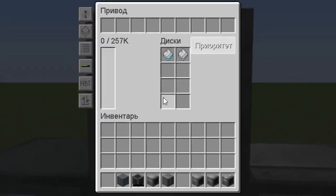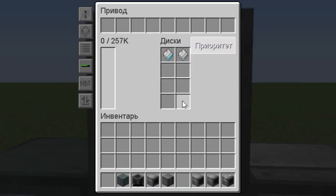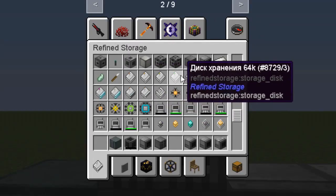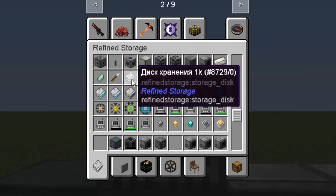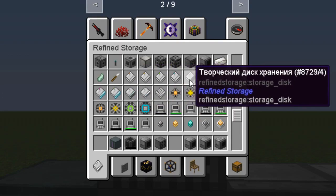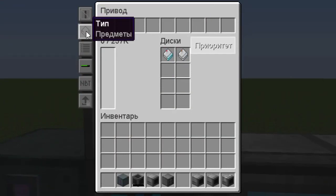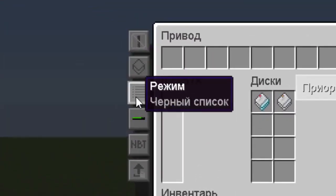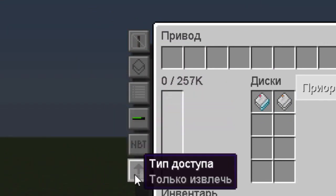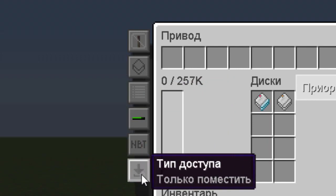The next important mechanism is the drive. In it we will have disks on which the objects themselves or liquids are stored. Disks can be divided into two large groups: disks for objects and disks for liquids. They differ in their size and the capacity of objects or liquids they hold. The drive itself also has an interface for working with different types — liquid objects or objects. It is possible to create your own blacklist or whitelist, work with metadata, and configure whether it will place or retrieve items, or both.